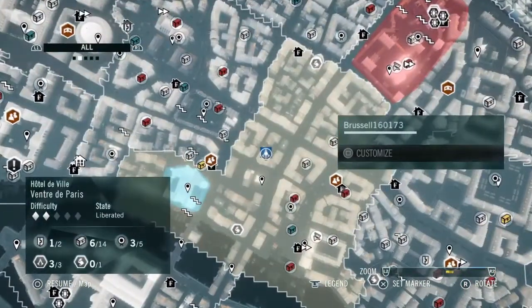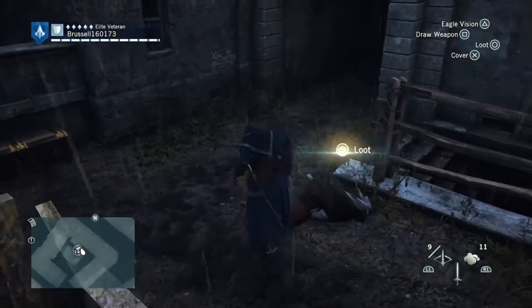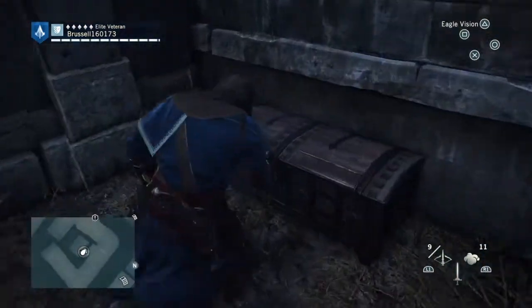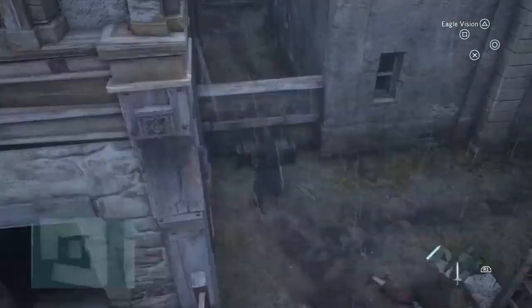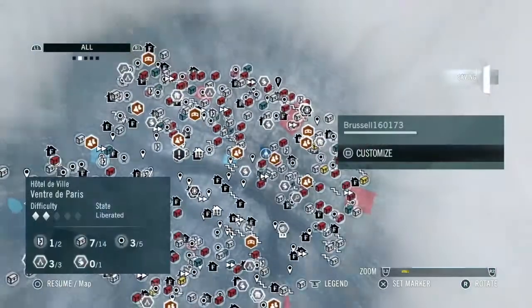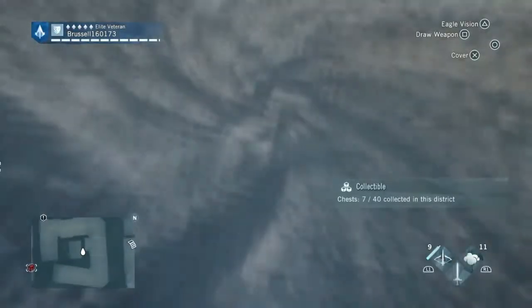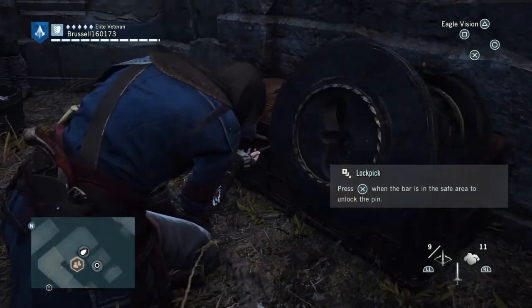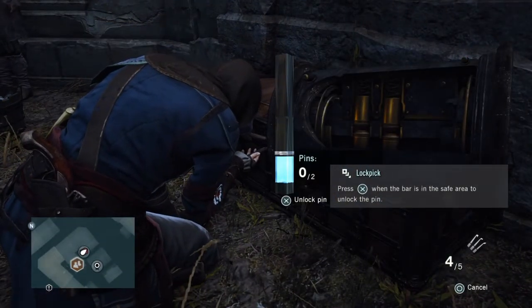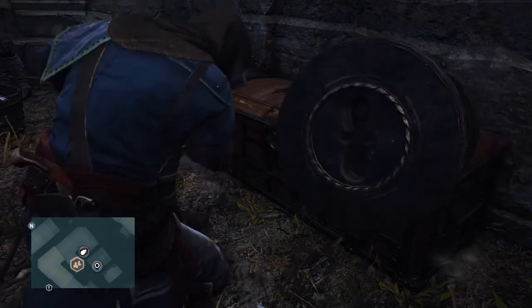The next one is another chest, and it's by a wall, so I'm just going to get that. We're then heading back towards the river again, and there is a red locked chest here, which is in a courtyard — guarded. This is a two-pin lock. One, two. Get your treasure there.